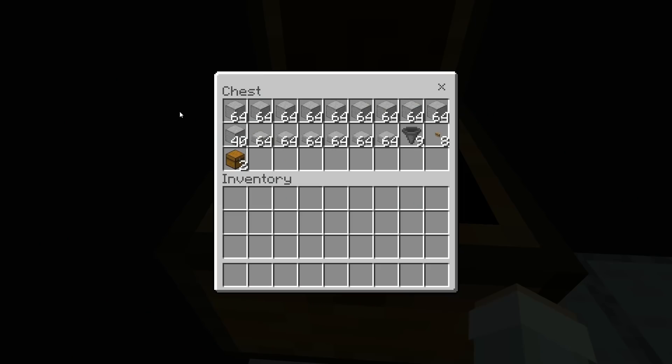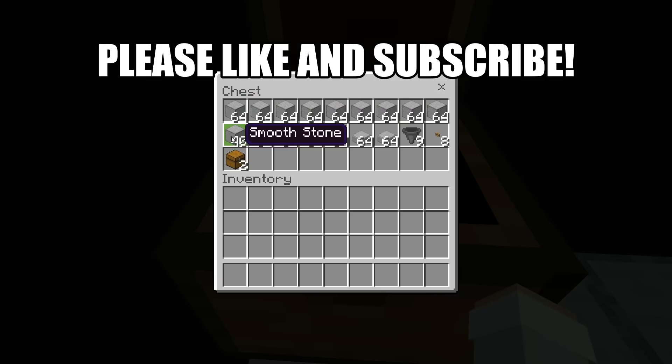For this farm all you'll need is about nine stacks and 40 solid blocks — you can use any solid blocks that you want — about six stacks of slabs, you can use any slabs that you want, nine hoppers, eight buttons, and two chests.